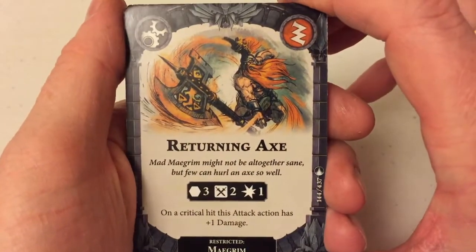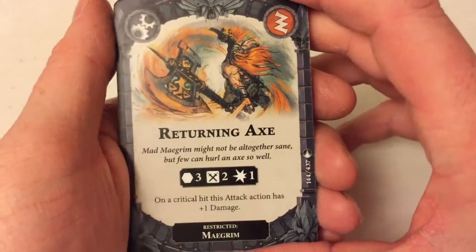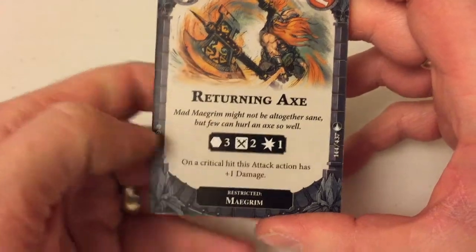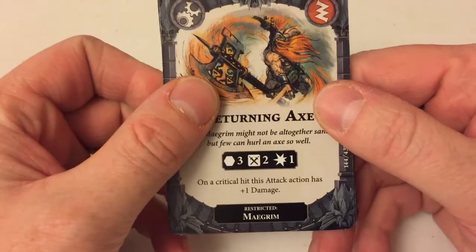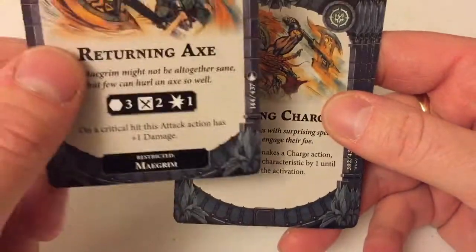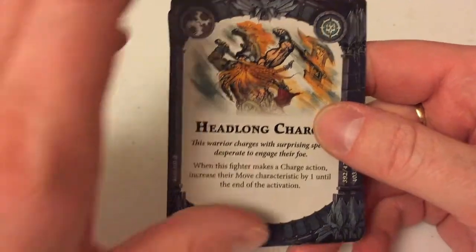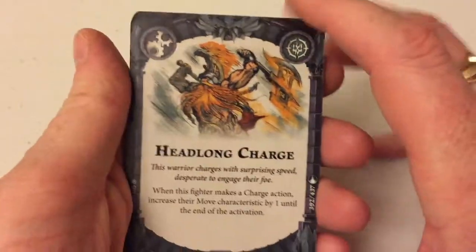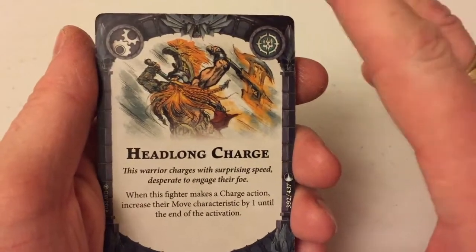With their standard move of two, the ability to move two spaces and then lob your axe at someone another three spaces away — that's brilliant. I would say it's restricted to Magrim, it's only going to work on that one guy, but I would say that's an essential addition. And now we're into generic upgrades — anybody can take these. When this fighter makes a charge action, increase the move characteristic by one. That's a really great card — you can see where they've put a Dwardian picture there; you want to use this card to free your Dwardian.